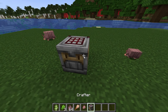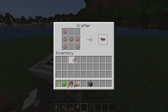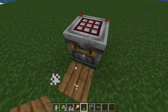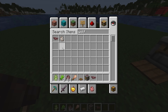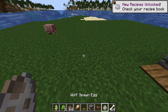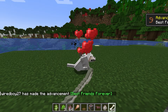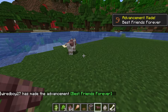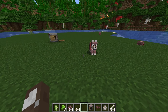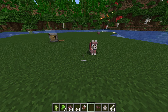You need six scute, and the recipe is basically this. There you go — and then it goes on the wolf. Apparently, wolf armor does not have any durability. It can be removed with shears.